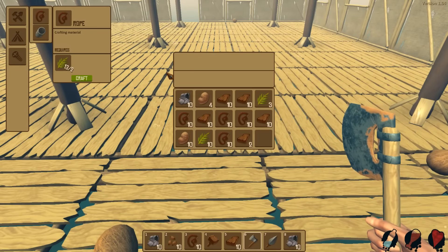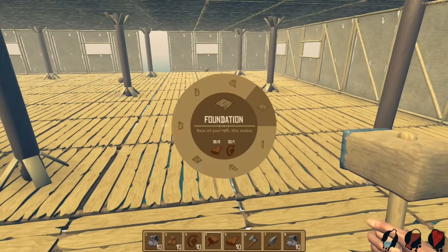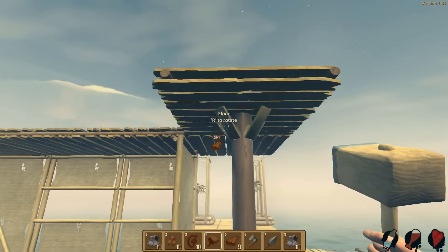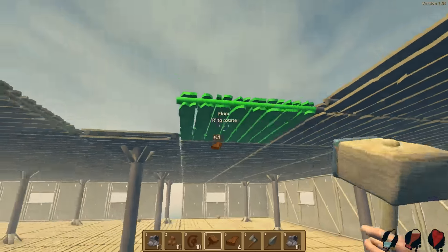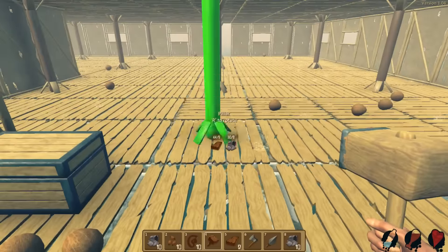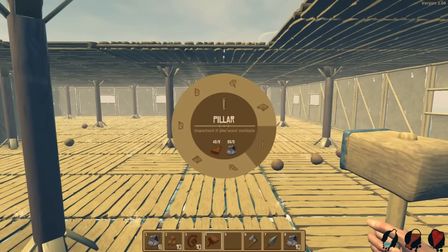Alright, we didn't get that much thatch, which is actually a problem. But that's fine. Let's first off, let's build up the floors. So I want to have... we're also going to need a pillar, right?